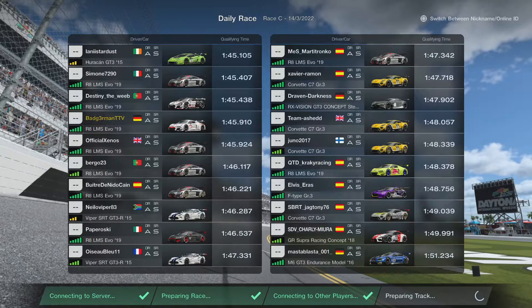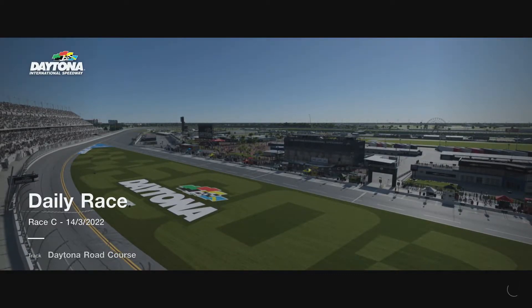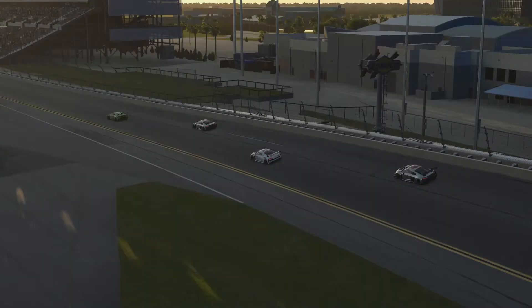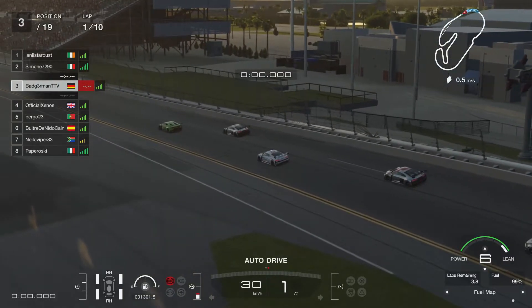Now we go on to the second race, and that one was a bit more eventful. We start in P4 with an Irishman, an Italian, and a Portuguese driver in front, and a Brit, another Portuguese, and a Spaniard behind. Pay close attention to the Irishman, the Italian, and the Brit — and the South African, Nilo Viper — those are your main characters for this race. The Portuguese in front actually disconnected before the race even started, which is a position for me, though unlucky for him.